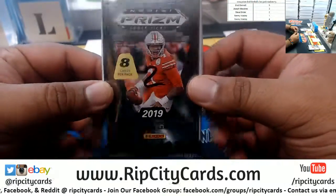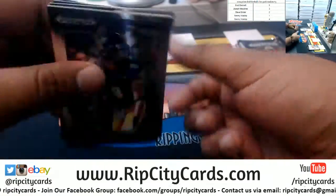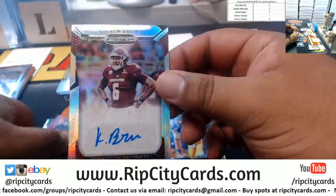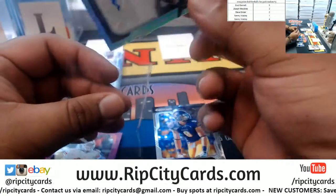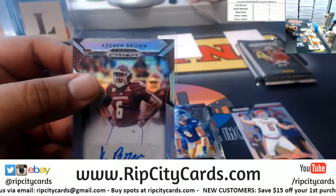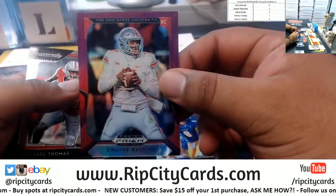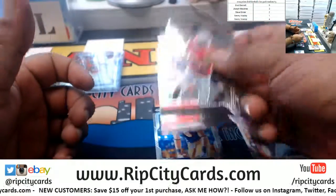For Steve, pack two: we got Thielen, Monson, a Mayfield Refractor — that's not numbered — Kenan Brown, the Texas State University autograph. Dwayne Haskins Purple out of OSU, Thomas, Darnold, Elliott.